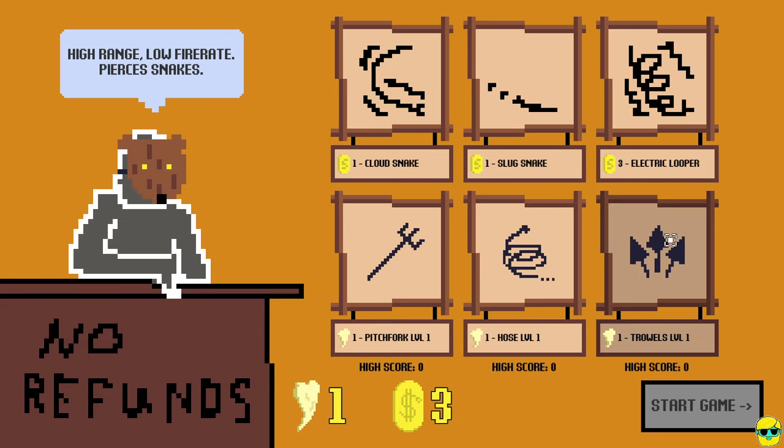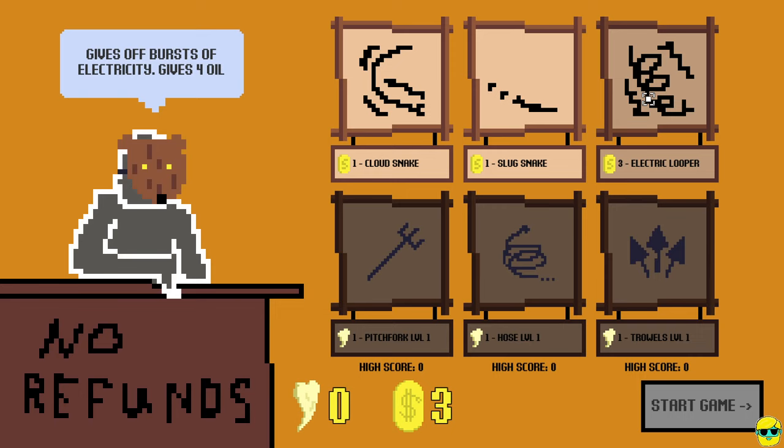High range, low fire rate. Low damage, high fire rate. I'm gonna go with the pitchfork, and then I can buy an electric looper. Poison gas. I'm gonna go with these slug snakes. What I can't tell is if I'm purchasing snakes that I'm going to fight intentionally, or if these are my buddies. So I will buy this one and this one, and start the game.